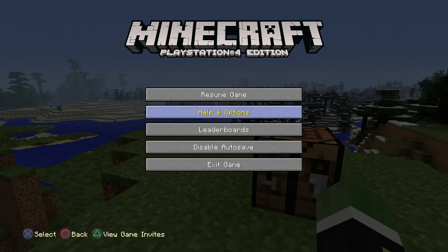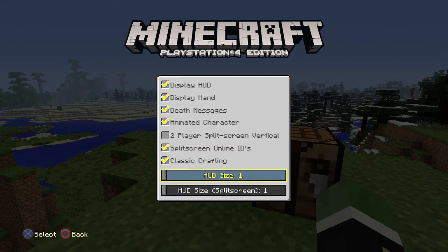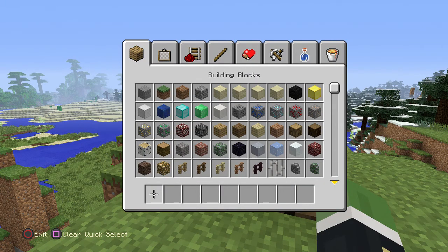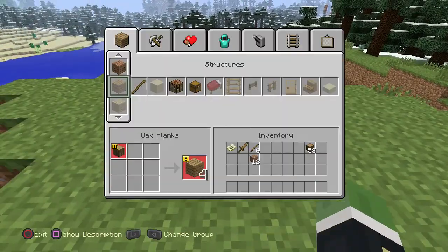For those of you who don't know what classic crafting is, it's an option that you can have in the user interface part of the settings section on controls. If you disable it, you get the classic crafting — basically that.